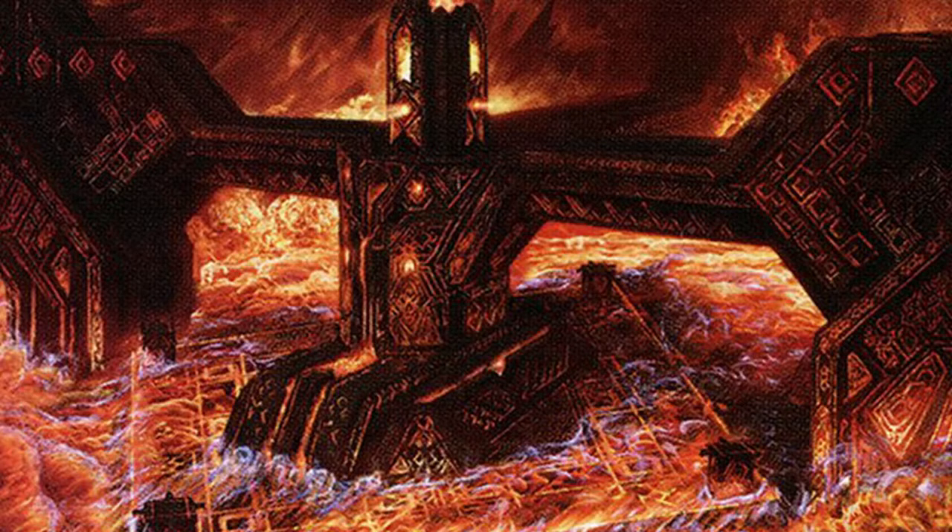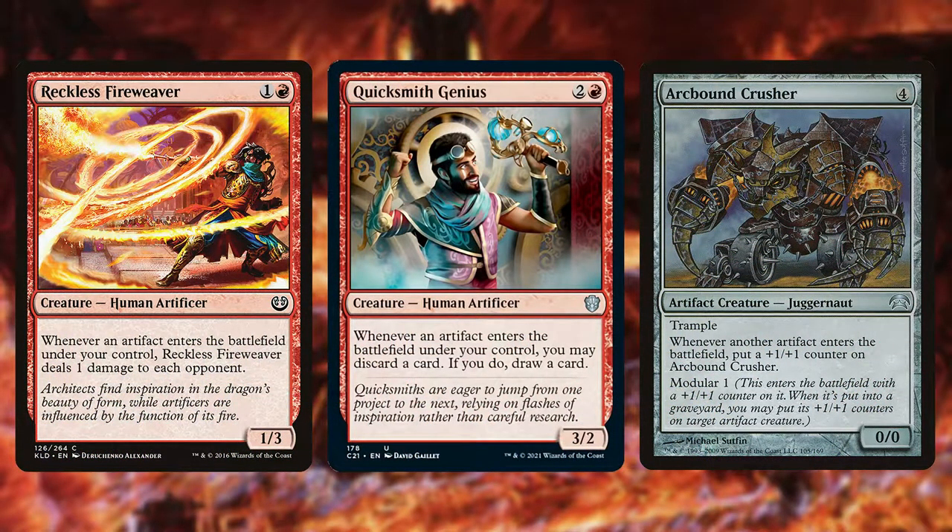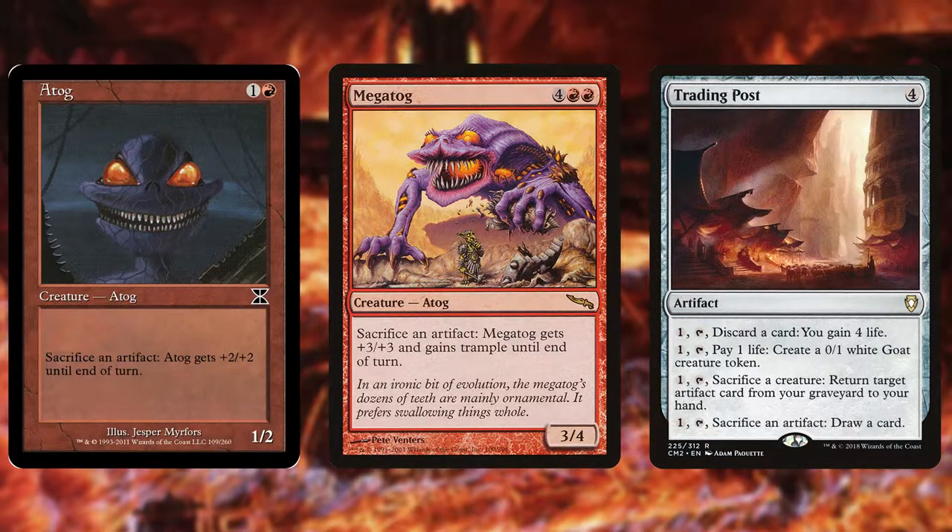How this deck stands out from your other traditional landfall decks in a big way is its artifact theme. Artifacts play a big role in this deck, which is not typical for Red-Green decks. We have lots and lots of Rocks being built as a byproduct of Toggo being on the battlefield and us casting all of these ramp spells, meaning we're going to have lots of artifact enter-the-battlefield effects. Cards like Reckless Fireweaver, Quicksmith Genius, and Arcbound Crusher give us damage to our opponents, card advantage and selection, and a big game-ending threat. We will also have lots of Rocks left over that we won't be able to throw at our opponents — and what better to do with those than have an Atog or a Megatog eat them. We can also sacrifice them to Trading Post to get more card advantage, turning our Rocks into fresh gas in hand.